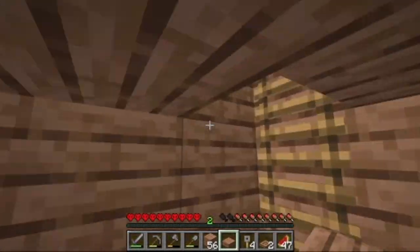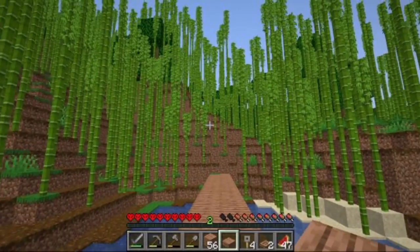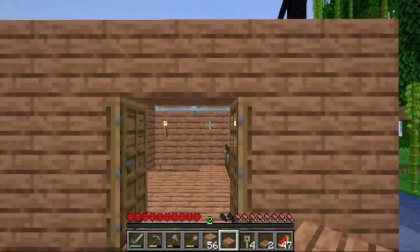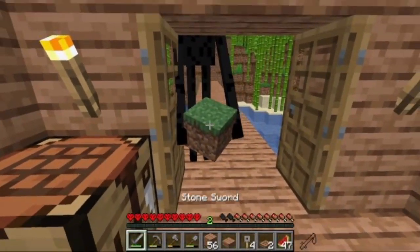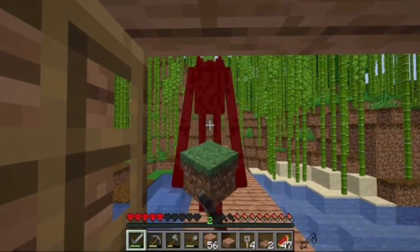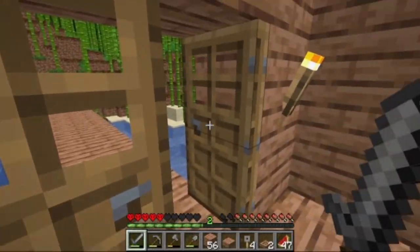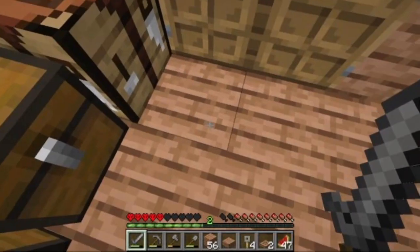If I can find that enderman I could just take it out, but it's very close. Oh, let's go! I didn't get anything - okay, got a grass block, that's cool, we can build a pair of pants.